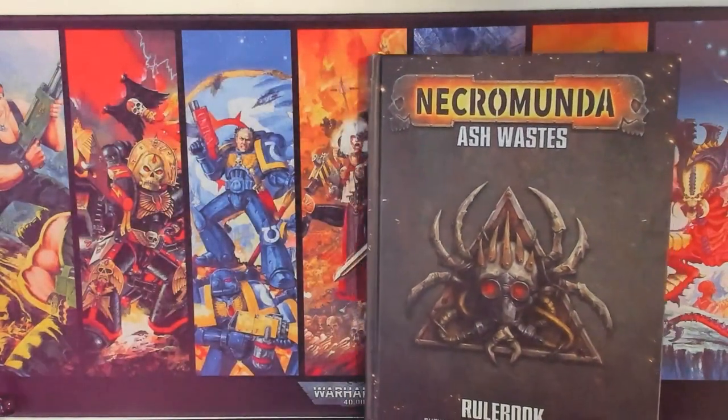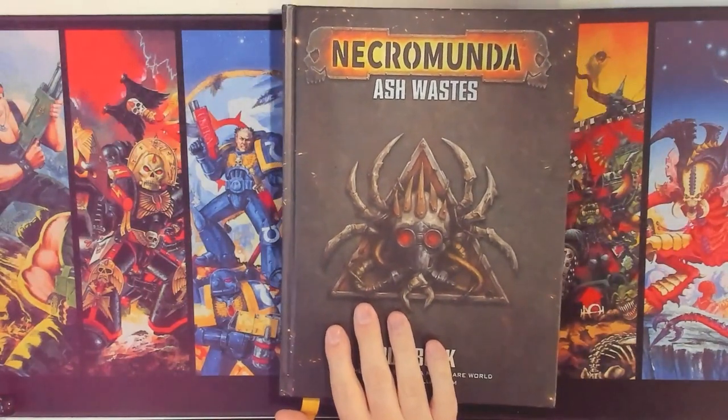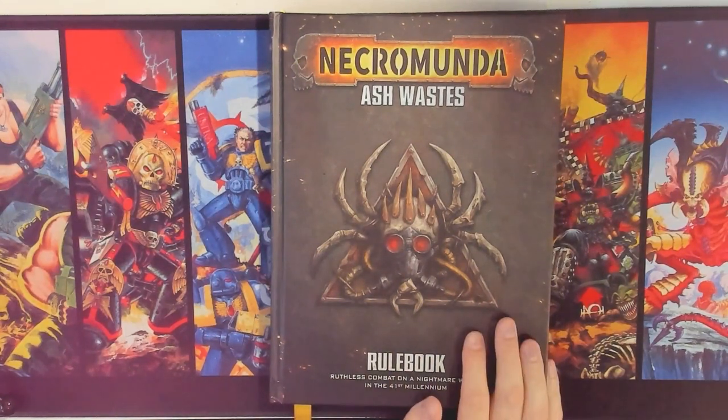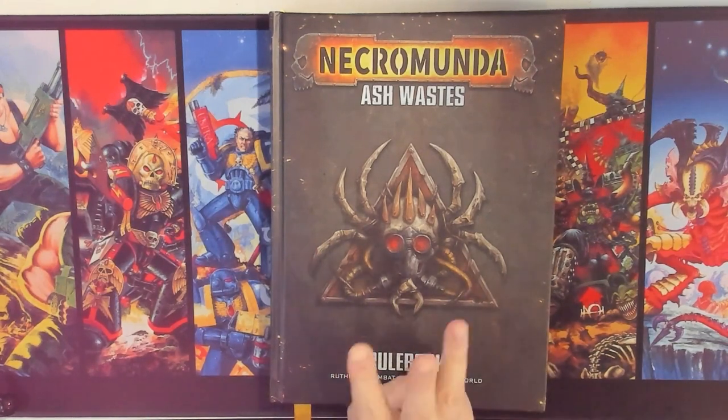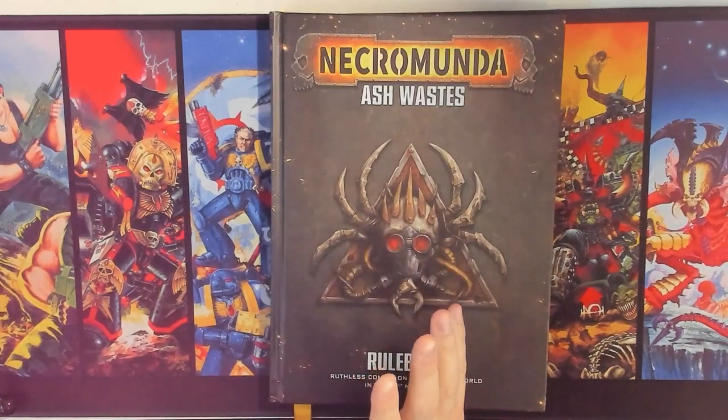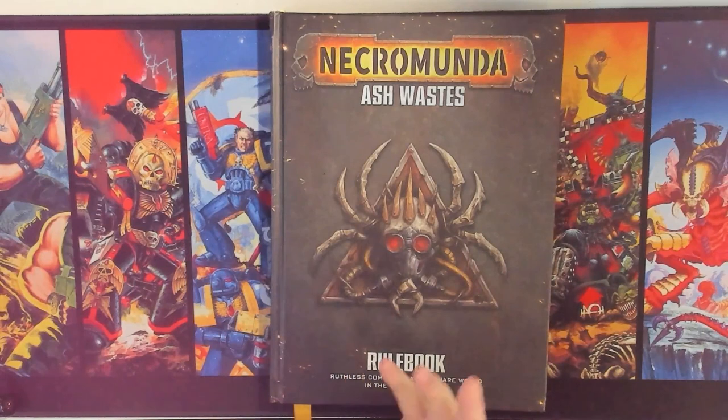We have five weeks to play an Ash Wastes campaign before going to Ash Wastes Weekend for a contained three-day campaign. My gaming group meets every Thursday at the store, currently in a perpetual campaign where whoever shows up plays one game, arbitrated by D, and we want to keep that formula of one game per week. I'm the arbitrator and also want to play, so let's take a look at the packet I've made for a five-week, five-games-per-player Ash Wastes campaign.